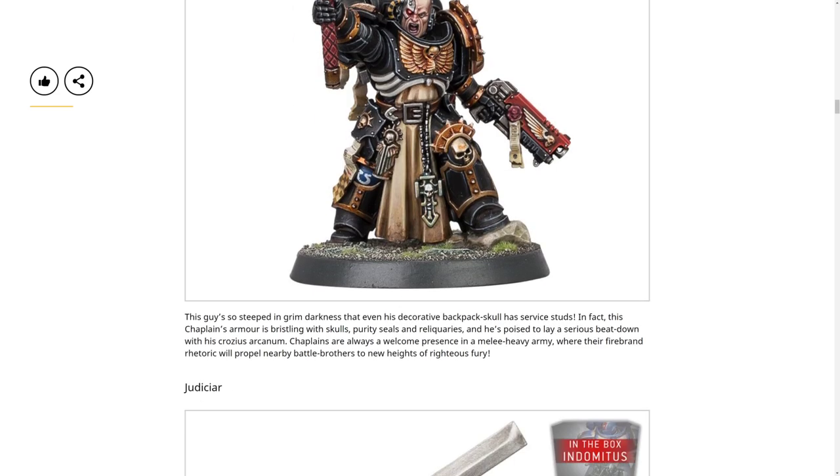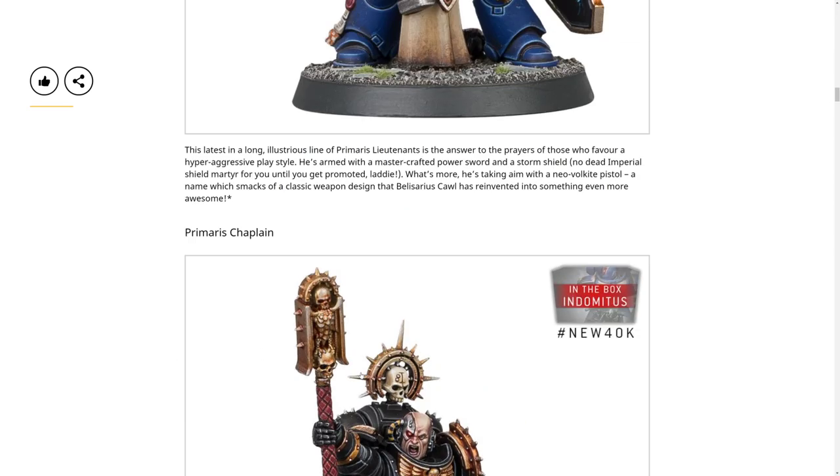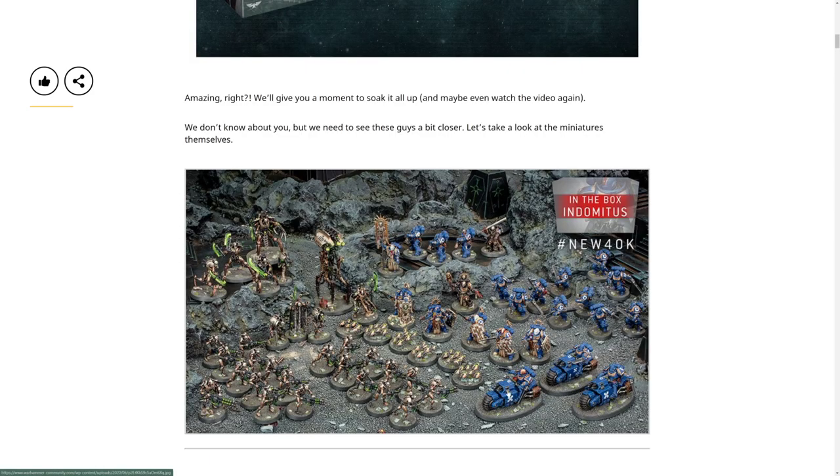All the litanies you can use when fighting - it's so steeped in grimdarkness that even his decorative backpack skull has service studs. The Chaplain's armor is bristling with skulls, purity seals and reliquaries, and he's poised to lay a serious beatdown with his Crozius Arcanum. It's a melee heavy army where the firebrand rhetoric will propel nearby battle brothers to new heights of righteous fury. There's a lot of melee going on in this box.